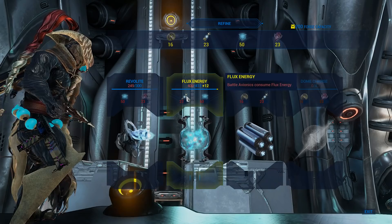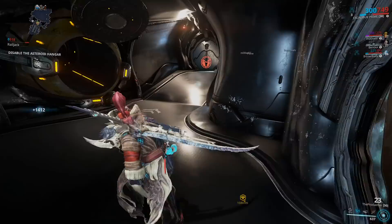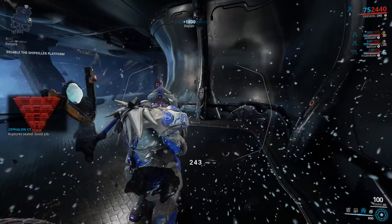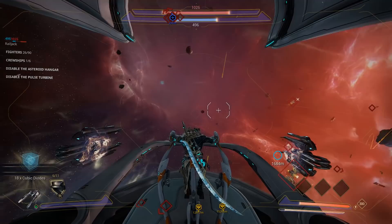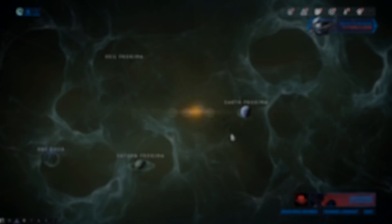There is a Refine button at the top of the forge menu — this removes gathered resources from your Railjack and banks them into your squad's inventory, making them unusable mid-mission. That means you can't craft more Revolite and your ship could blow up. Please, if you're in a public mission, don't hit Refine unless the mission is almost over. It's happening in public matches — people hit Refine five minutes in and the ship ends up destroyed. Only refine when you need to.